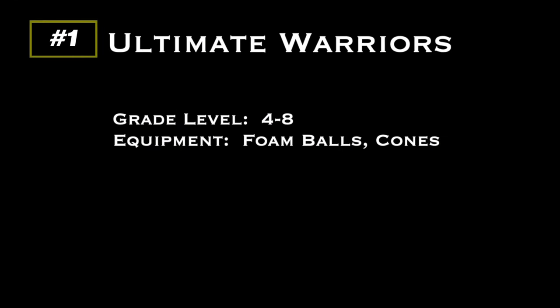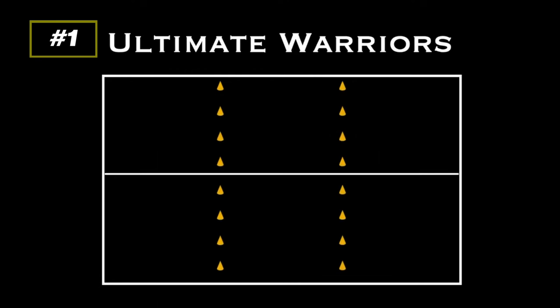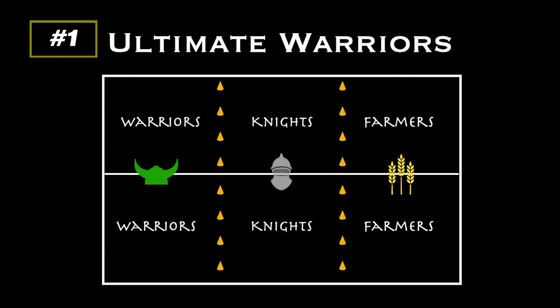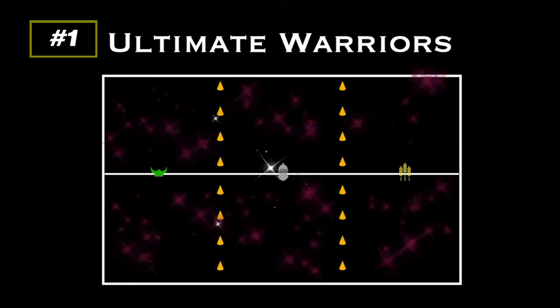Ultimate Warriors — the original idea comes from Joe DeFritis, so thank you Joe. It's for grades 4 to 8 and you'll need foam balls and cones. To start, you're going to split the playing area into three games with three dodgeball games going on simultaneously: Farmers on the right side, Knights in the middle, and Warriors on the left side. The idea is to advance yourself to become an Ultimate Warrior on the left side, depending on how well you play.